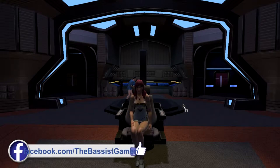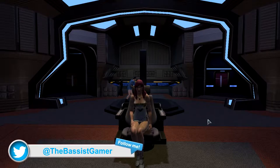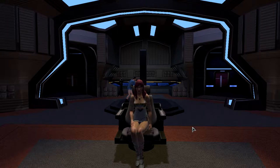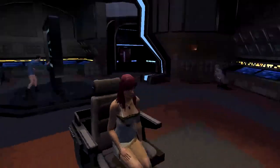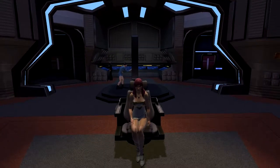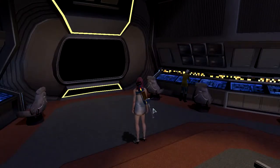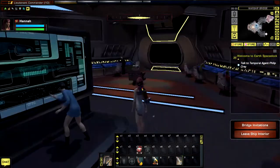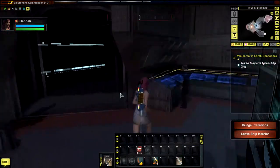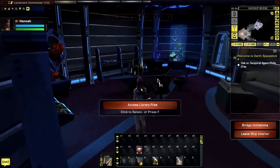Hi guys and welcome back to the Star Trek Online Agents of Yesterday Playthrough. This episode is just going to be a level up source of video. Last episode we levelled up to level 10 so I went and got myself a nice new ship, which we'll have a look at in a minute. I also did a nice formal outfit for Hannah, and I went and redid the bridge. This is one of the variants for the Defiance type bridge, which I thought was quite cool since the best way to get something out of this ship was an escort.